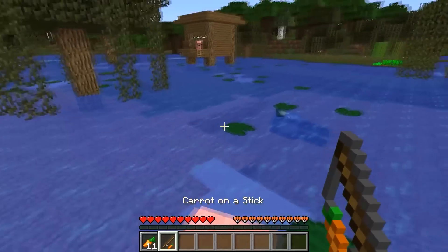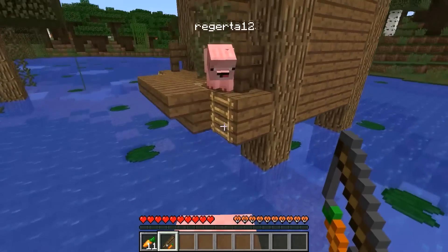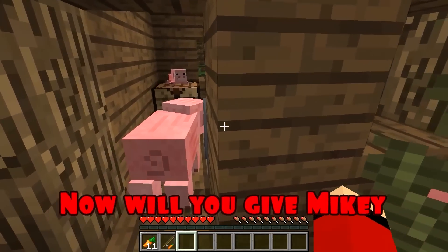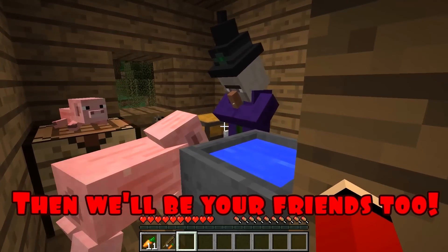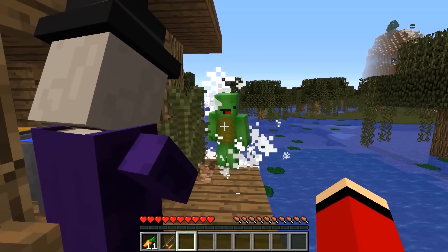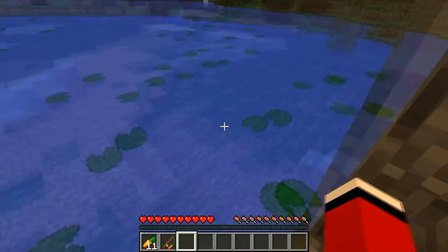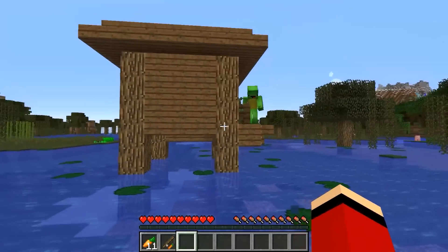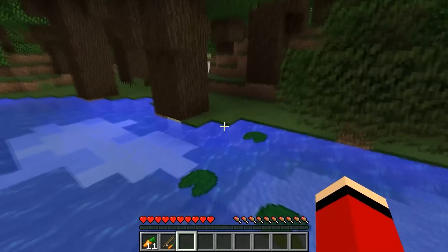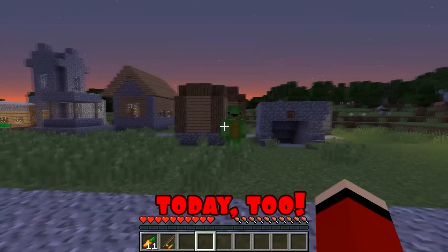Straight through those lilies. Hey, witch! I brought you another pig. Now, will you give Mikey back his original appearance? Then we'll be your friends too. Yay, I can feel my shell! Come on, let's go home. Bye-bye. We're finally out of there. Quiet, Mikey — let's hurry back home. We're finally home. I'm so tired of being a pig. I'm tired of running around today, too.